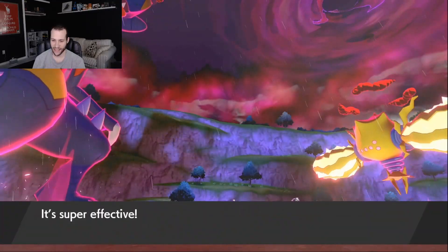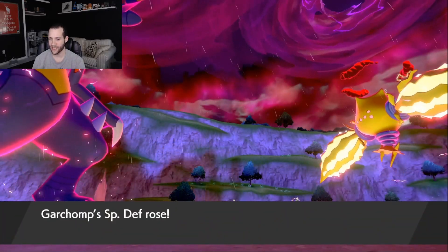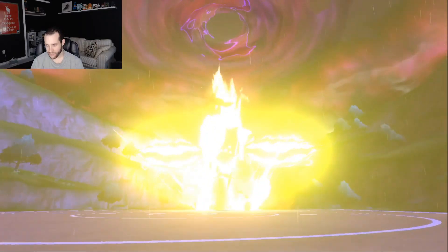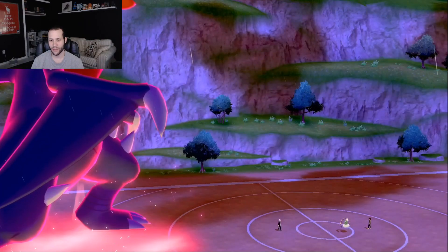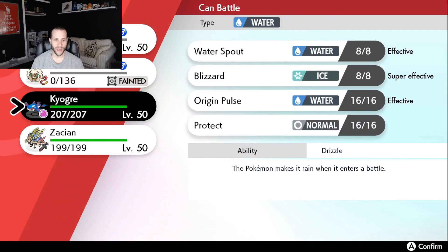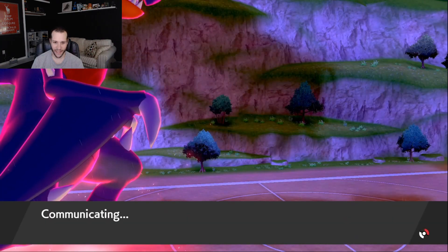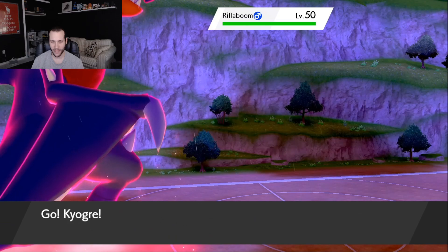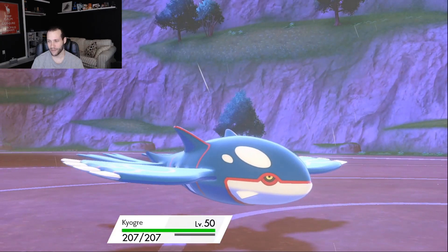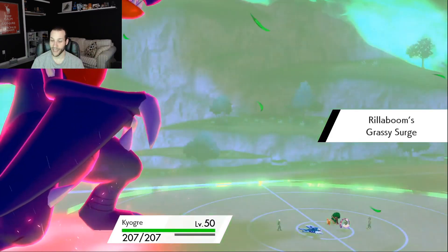Now I can go into something like Zacian, which is really nice, and I still have my Kyogre in the back. Let's see what our opponent decides to bring in — I can go into Kyogre or Zacian depending on what I'm feeling. I think they did have Rillaboom, so Zacian's probably just a better click straight off the top of my dome. They do go into the Rillaboom. Did I go for Zacian? Because if I didn't, bad play by me. I go into the Kyogre — I was thinking they'd go into Zacian to try to kill my guy, but they didn't.